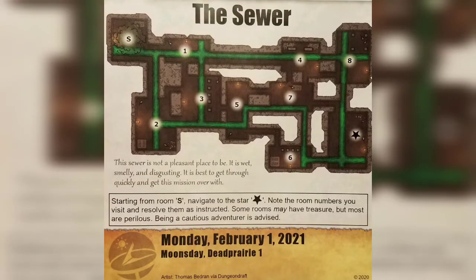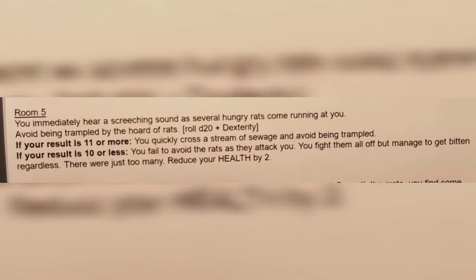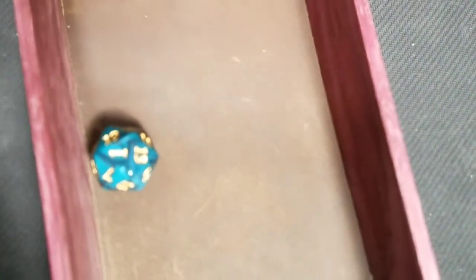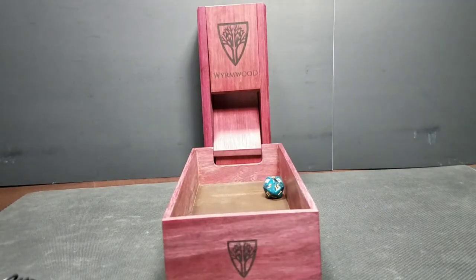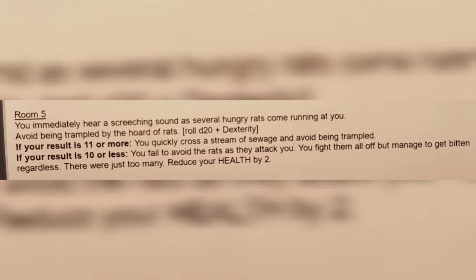Coming out of room 2, we go straight ahead into room 3. Room 3 says this large room has several pillars helping to support the city street above. You move cautiously and quickly into the next room. Add a 3 and into room 5, which says you immediately hear a screeching sound as several hungry rats come at you. Avoid being trampled by the horde of rats — roll d20 plus dexterity. We roll a 1, so we use our lucky skill to re-roll. Using our lucky ability to roll 1 better, plus dexterity, still only gives us a 3. Result: 10 or less means you fail to avoid the rats as they attack you. You fight them off but get bitten — reduce your health by 2.